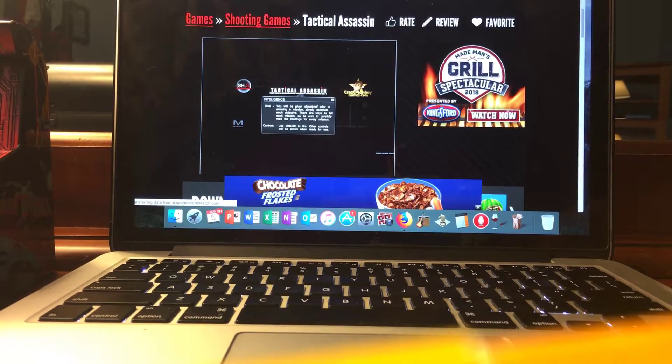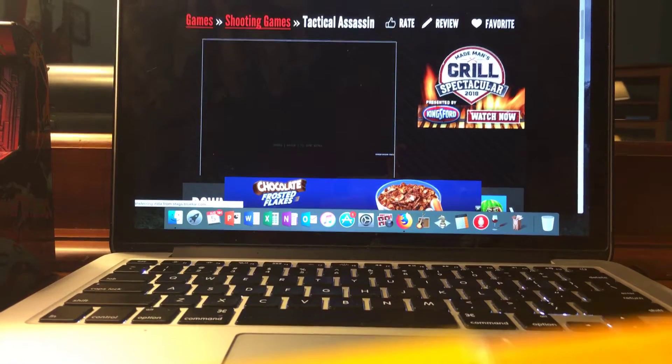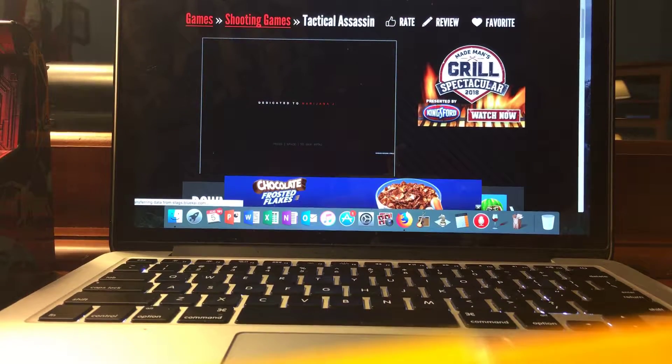So we got an intel. Your goal: you will be given objectives prior to entering a mission, simply complete each objective. There are ways to fail each mission, so be sure to carefully read the briefings for every mission, then use the mouse to fire — other controls will be shown when ready for use. Alright, let's start a new game. Much like the Sniper Assassin series, there are missions dedicated to Simon.